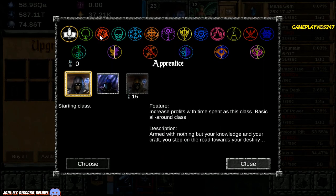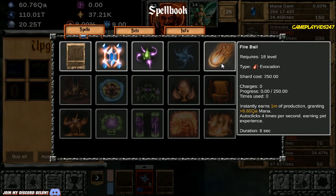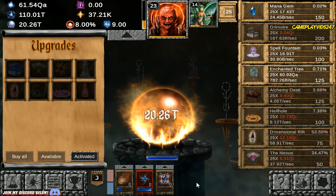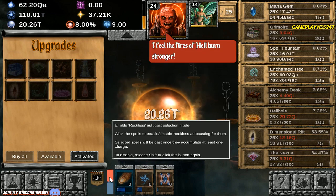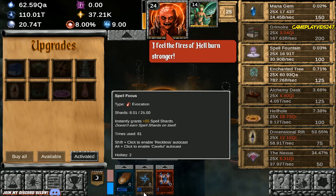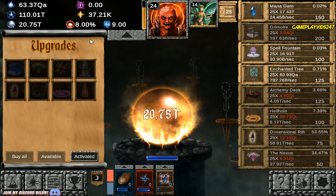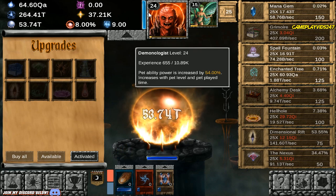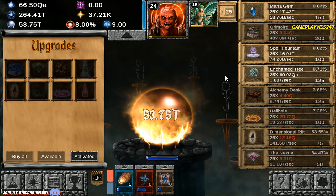Maybe I'll just use the Demonologist for now — Fireball and Gem Resonance. Actually, I always want to cast Fireball and Spell Focus. I'll go back to Idle Mode here and really generate that Mana now. Get ready for it, everyone. Back into Idle Mode now — 264 trillion. Everything is going a bit slow right now, but that's okay.